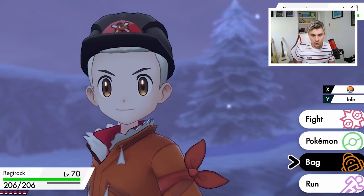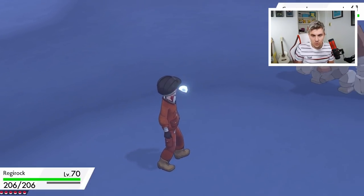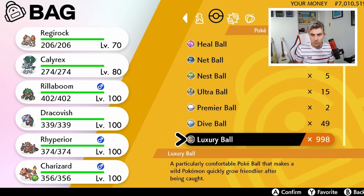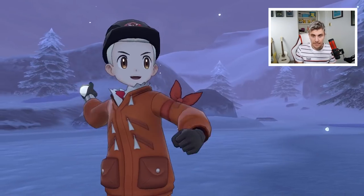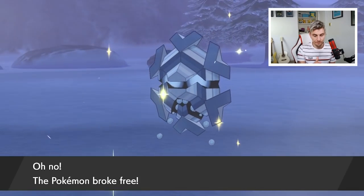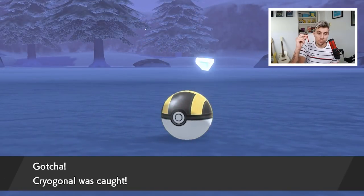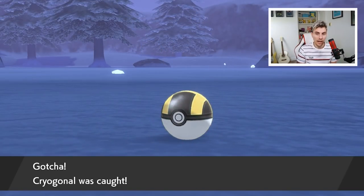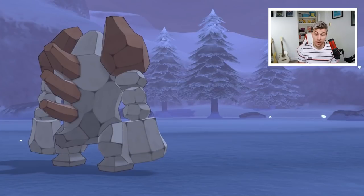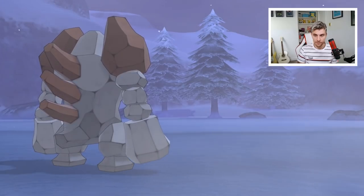Hopefully it doesn't take too long to catch one. I don't really want to attack it because I feel like everything we use here will probably knock it out. So we'll just go for a ball — we'll throw an ultra ball and hopefully that will be enough to get this Cryogonal. There are certain things you need to do — okay, we're going to have to attack it. I'll be back in a minute when I've caught it. We've got ourselves the Cryogonal — if that's how we're pronouncing it.